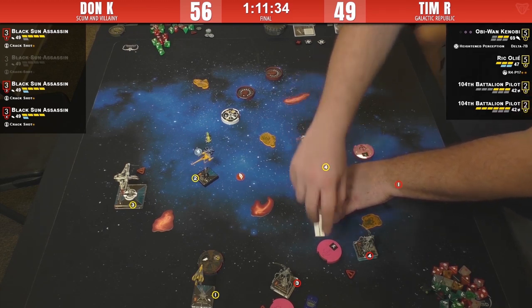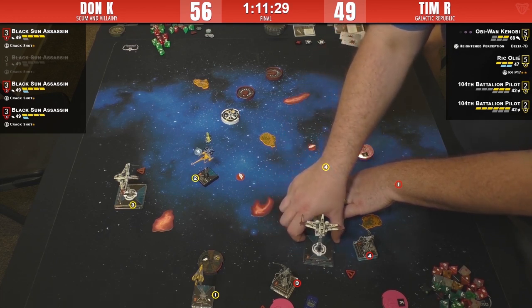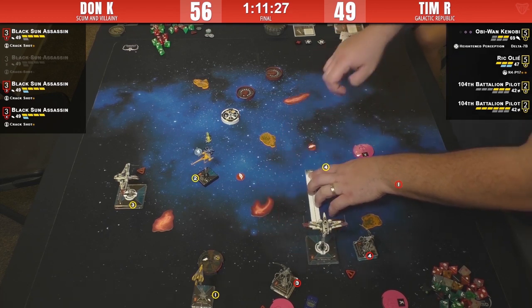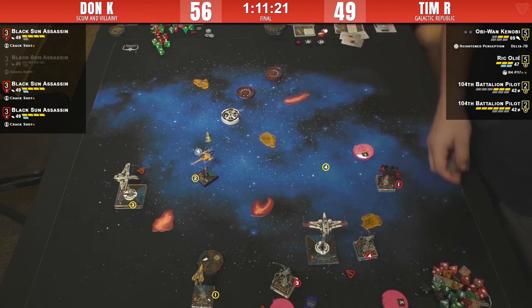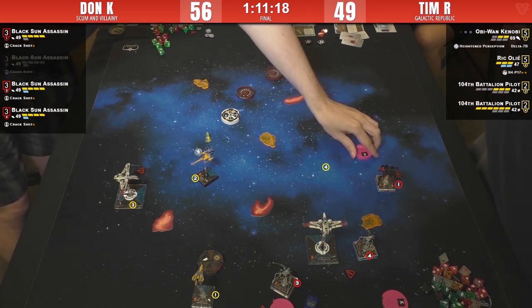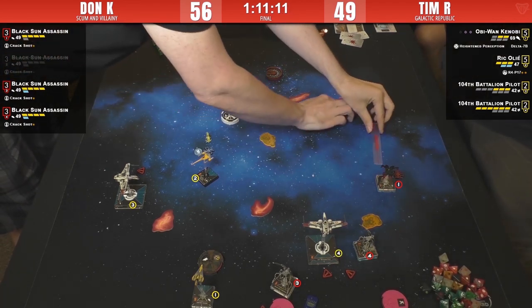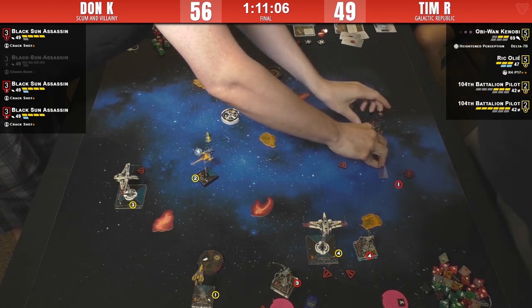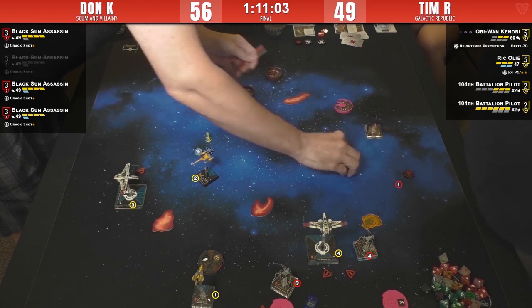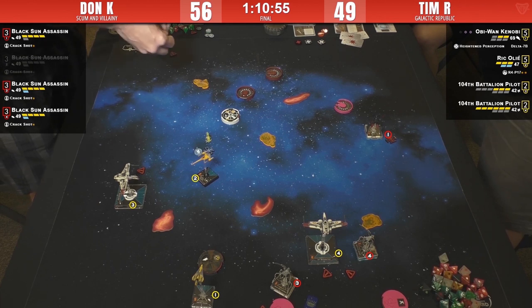The vipers are not pointed towards Obi-Wan — but a 4K from Arc Three makes sense. No focus token for him this turn. It's probably out of range of everything meaningful. 4K as well from another arc. Tim is deliberating. Star Viper Three is doing a one-bank barrel-roll, hoping that Obi-Wan will end up right in his arc. Obi-Wan still has a two-bank available — he'll probably manage to dodge.